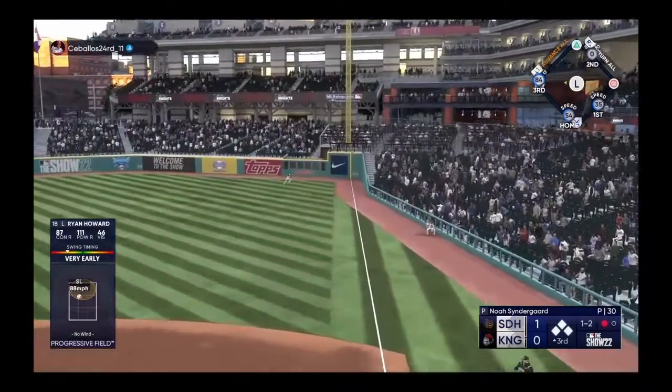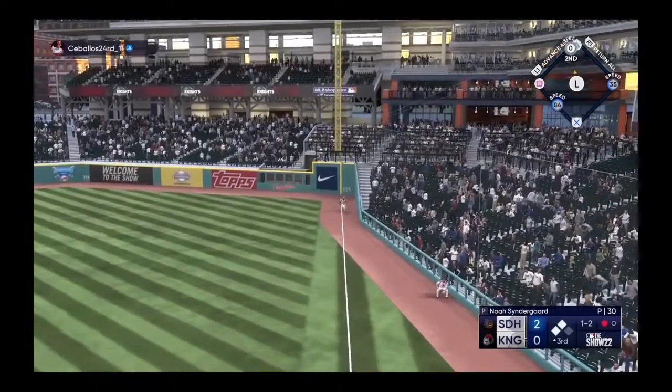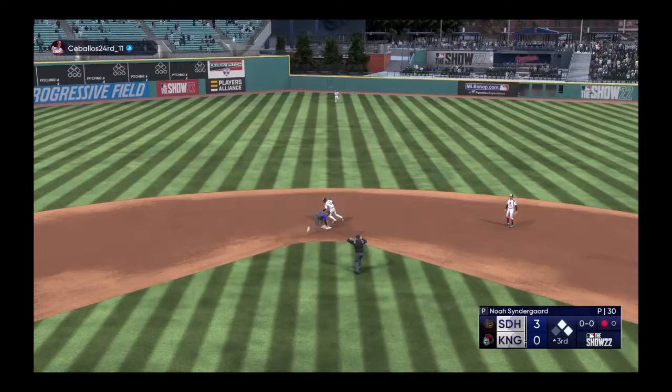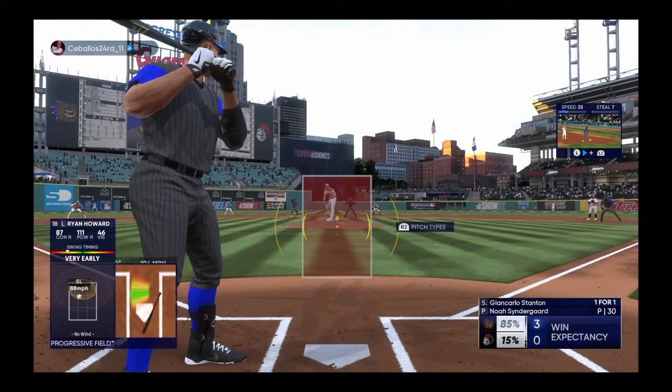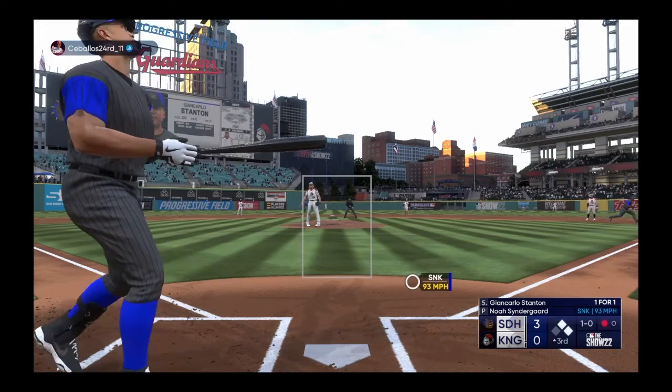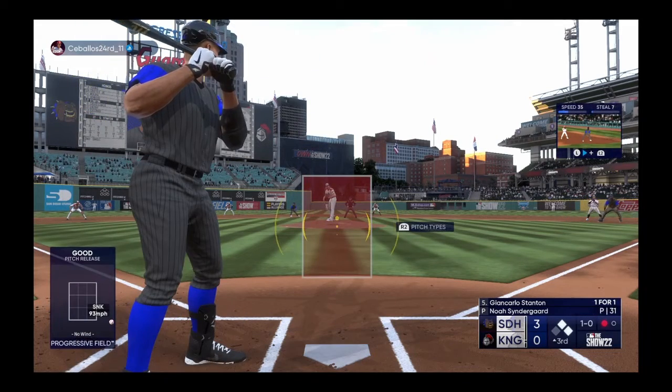He hits a ground ball right side and it finds its way through for a hit! One run across, another scores — two runs in on the play and they're up by three. John Carlos Stanton at the plate — certainly a physical presence.